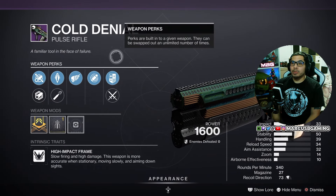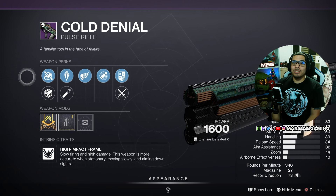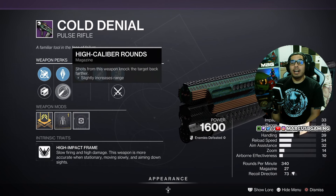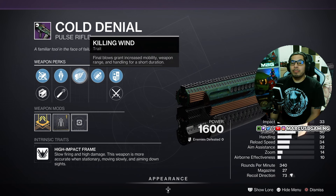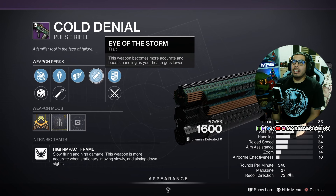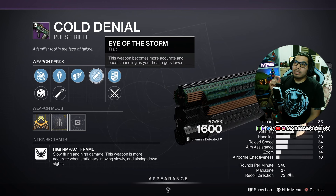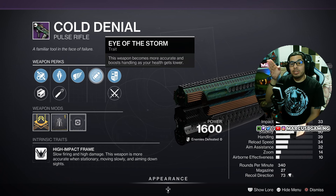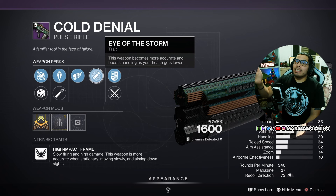Then there is a Cold Denial Pulse Rifle. For PvP, this one is pretty damn good. It has Fluted Barrel or Polygonal Rifling, Armor Piercing Rounds or High Caliber — I'd throw on High Caliber for PvP. Killing Wind gives you better mobility, weapon range, and handling right after kills. And then Eye of the Storm — S-Tier PvP perk. As your health goes down, your reticle gets stickier, your accuracy gets better, and you get more handling as well.